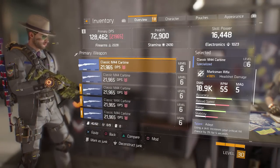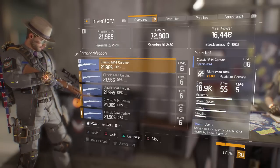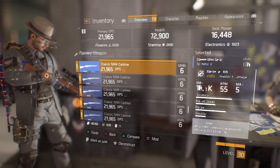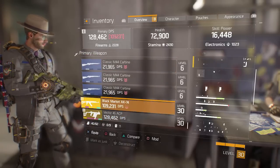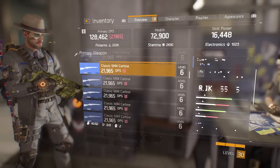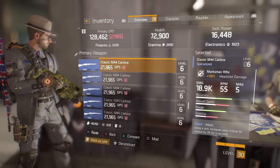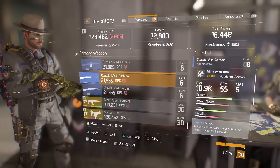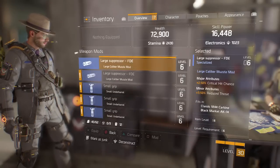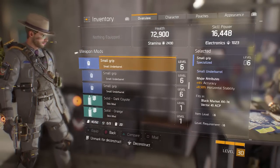Now that we have all of these in our inventory, we can mark them as junk. It's a little tricky because even though it's marked as junk, it still informs you that it has a mod on it beforehand. If it doesn't have a mod, you can just keep pressing L2 to mark as junk without pressing X. But if it has tools on it, no biggie — it's actually even better because you get more parts in the end.